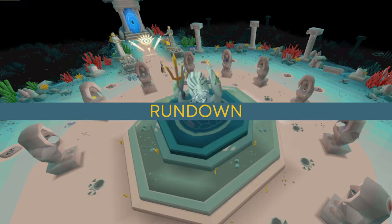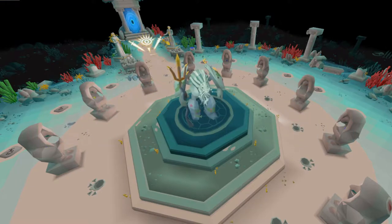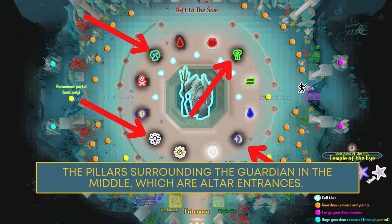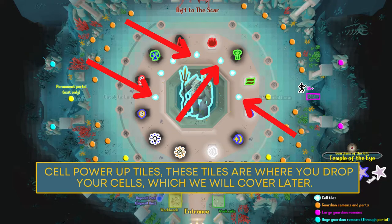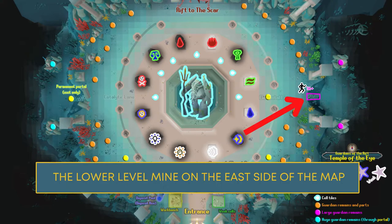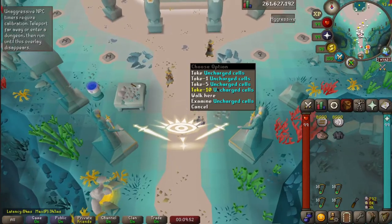The rundown — please note this is going to leave out a lot of information. The game works by mining, crafting, and runecrafting. Once you enter the room, please take note of the following six things: the guardian in the middle of the room where you deliver your crafted essence; the pillars surrounding the guardian which are the altar entrances; cell power-up tiles where you drop your cells; the tables as the crafting area near the entrance; the lower level mine on the east side; and the lower level mine on the west side, only accessible by portals.